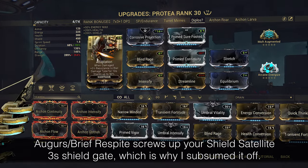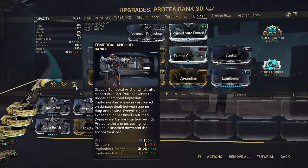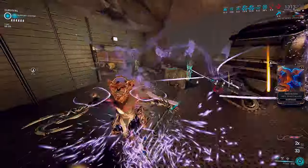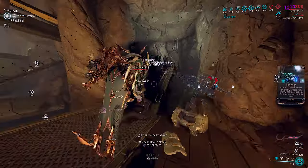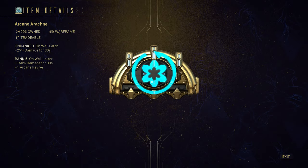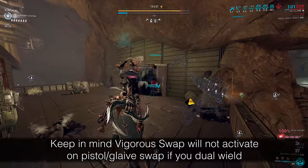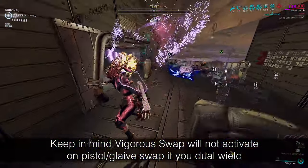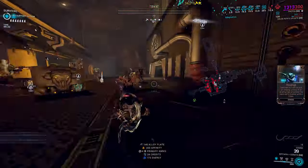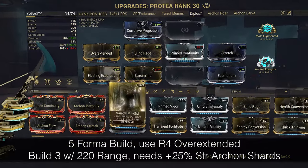But if you want to be more daring, I would advise dropping Adaptation for Augur Reach. This boosts Temporal Anchor from 21.75 to 26.25 meters radius — a juicy DPS clearing bump. Arachne and Vigorous Swap are universal base damage buffs. On Glaive's Exodia Contagion and a few other weapons, these work like external final multipliers and instead increase Serata's final damage by plus 150%, or 2.5 times damage scaling. It is very easy to activate — just quickly tap a wall latch and you're good to go for 30 seconds. Since Energize procs during Temporal Anchor are wasted, we also bring Equilibrium.